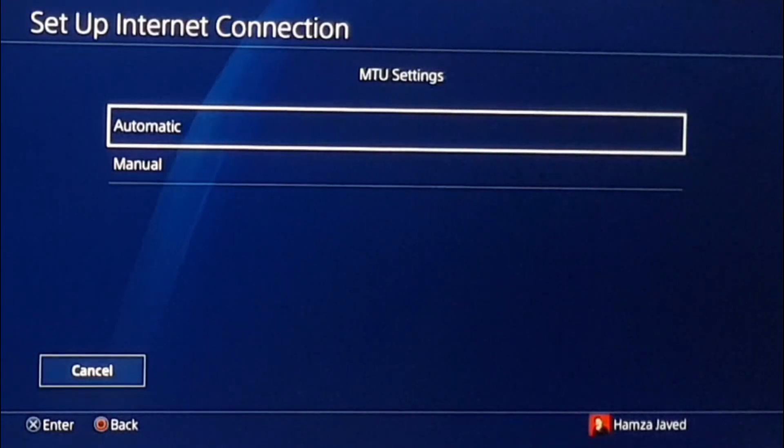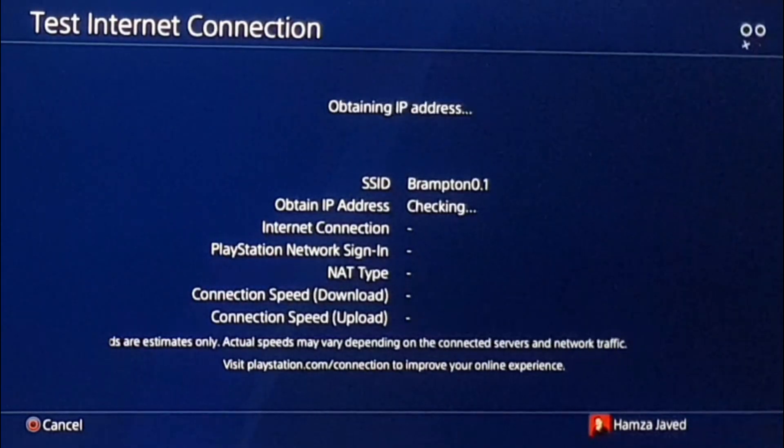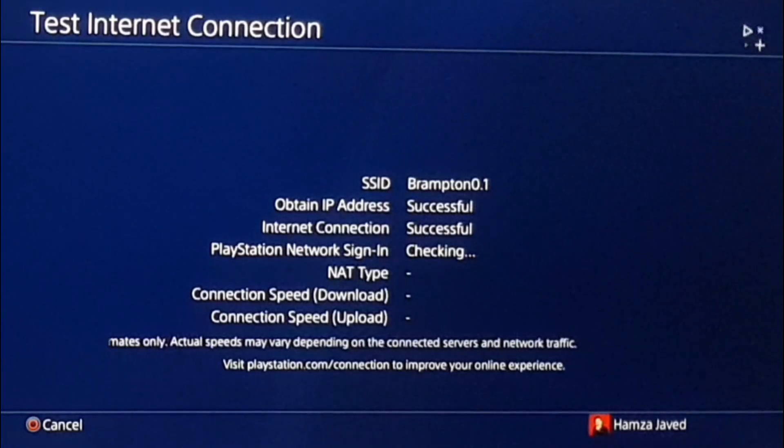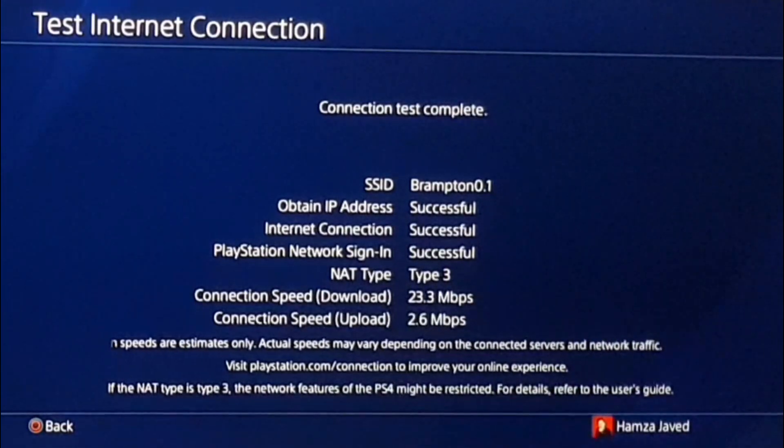For MTU Setting, select Automatic. For Proxy Server, select Do Not Use. Then tap Test Internet Connection — it will only take a few seconds. It says obtaining IP address successful, internet connection is also successful. By just changing the DNS setting, you will definitely see a massive difference in internet speed.